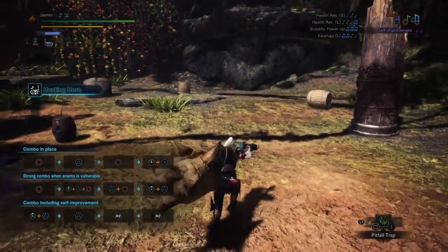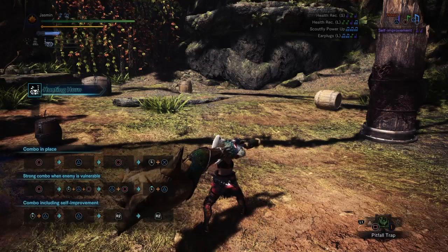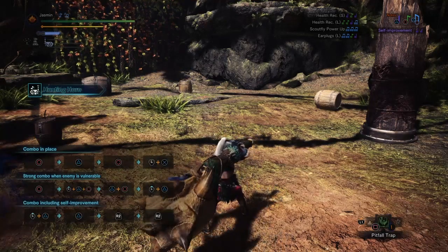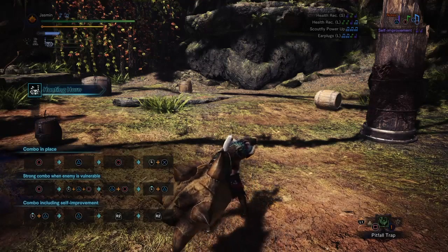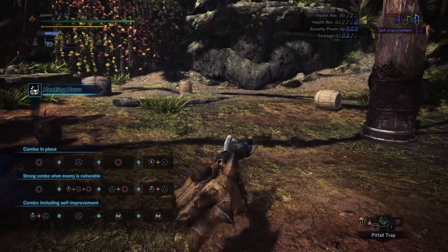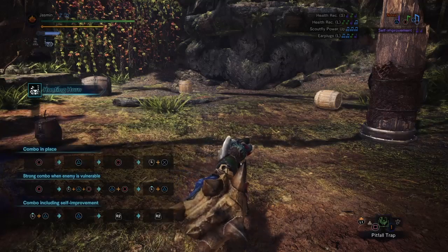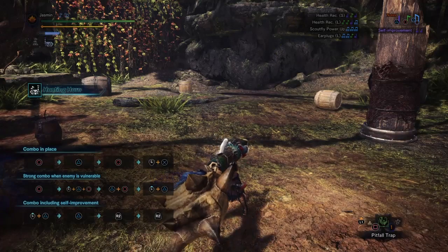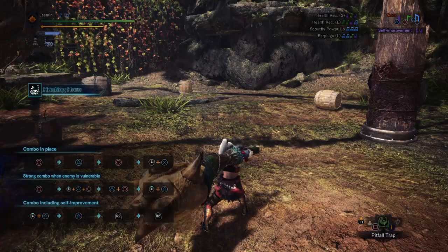You can take it out with Triangle as with every weapon. You see the notes on the top — for this particular Hunting Horn, the purple note is Triangle, the green note is Circle, and Triangle plus Circle together makes a blue note. Keep in mind that every Hunting Horn has different colors for the notes, so some might have a Circle that's yellow or a Circle that's red. It's just different depending on what kind of buffs you can give to your teammates.